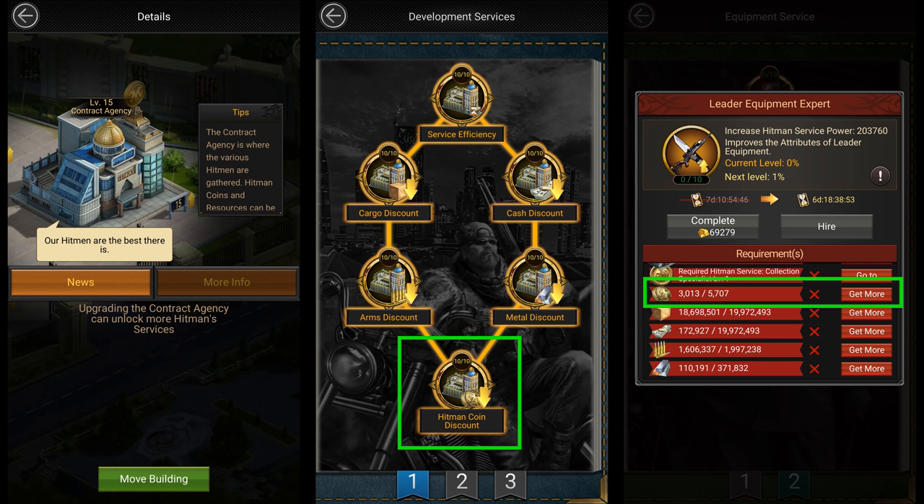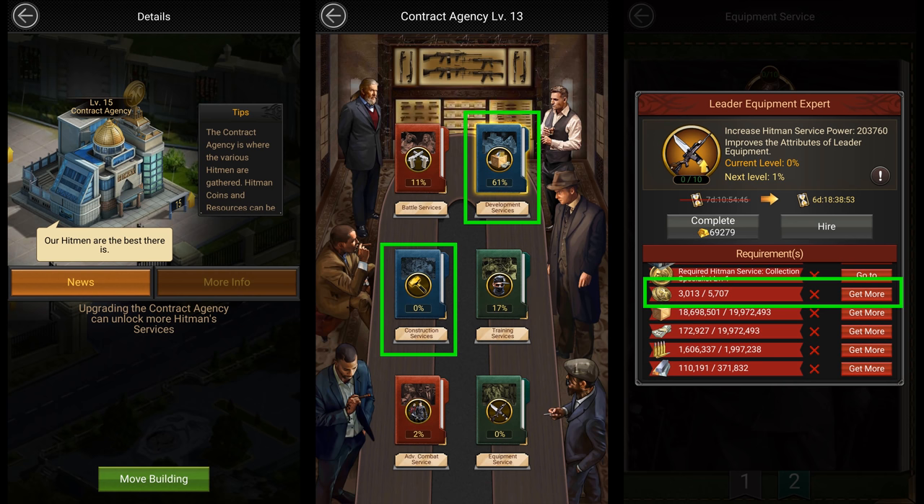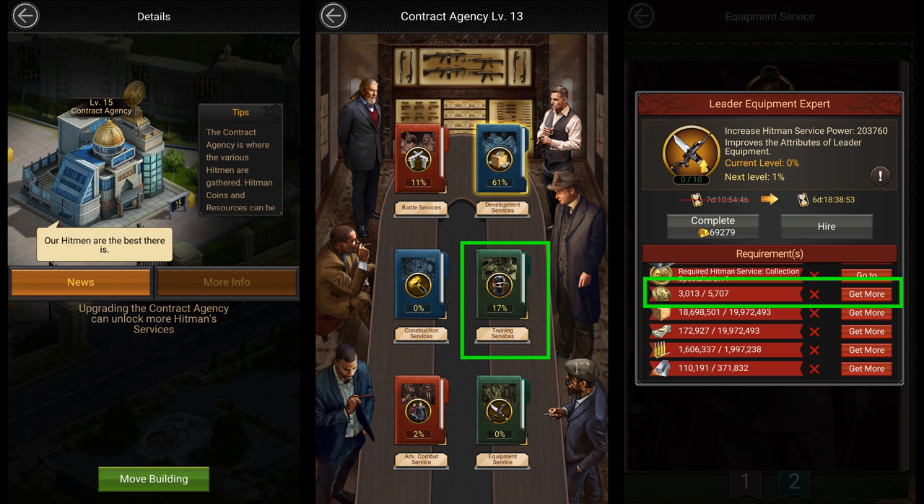But if you're a low-level mansion, you might face a lot of problems earning those hitman coins because of their low production, and you might be forced to do unnecessary low-cost services or even keep your contract agency idle until you get enough hitman coins. Once you max out the hitman coin discount service, you'd want to invest in any of the other services depending on what you need: battle and equipment if you want to increase stats, construction and development if you want to increase construction speed and reduce construction cost, and training if you want to train troops quicker. If you want to learn more about the contract agency, check out my contract agency guide — I'll leave a link in the description.